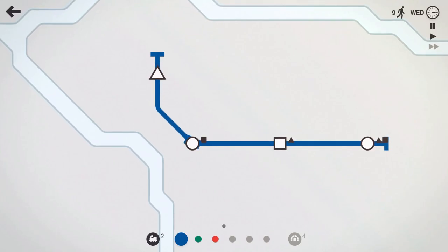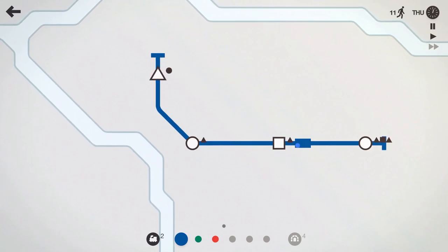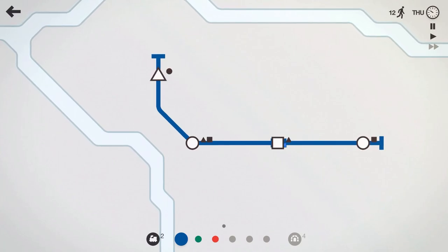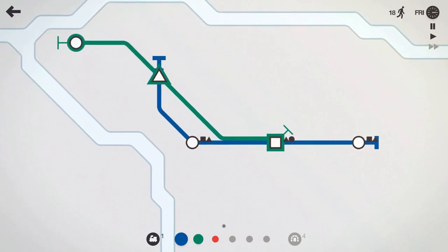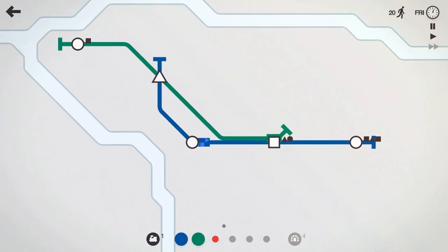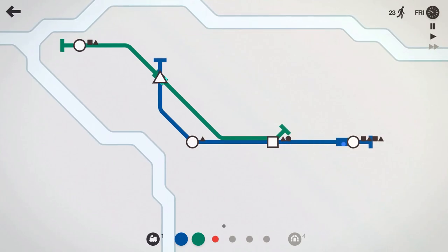Very simple game — you move the squares to the square stations, circles to the circle stations, triangles to the triangle stations. As we progress, things are going to get a lot more hectic and we'll see a lot more shapes start to pop up on the map. Our mission is to ensure we're getting those shapes to their stations in an orderly time. If the stations start to fill up too much, we lose.